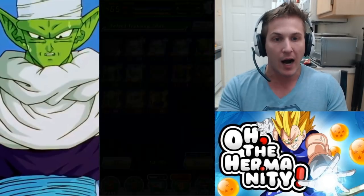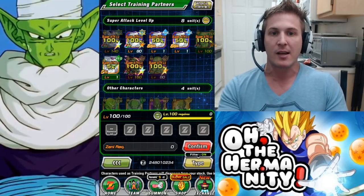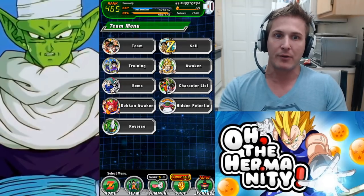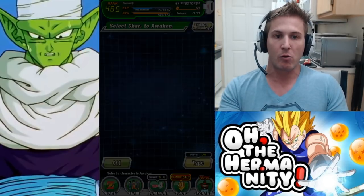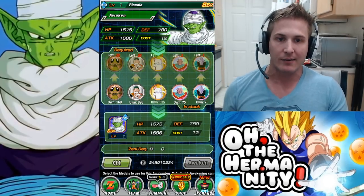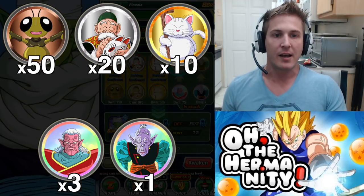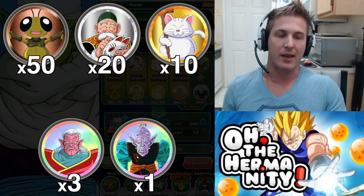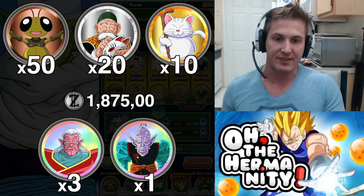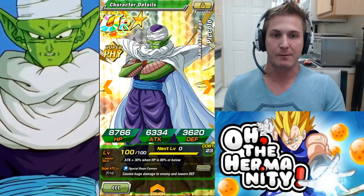If you want to go for the 100% chance increase, you awaken that unit to its UR level, which makes it a 100% chance. To do that you'll need 50 Gregory medals, 20 Grandpa Gohan medals, 10 Korin medals, three Kibito Kai medals, and one Elder Kai. It's also going to cost one million eight hundred twenty-five thousand zenni. Once awakened, you can use that UR Piccolo to boost the super attack of your Namekian Rage Piccolo.